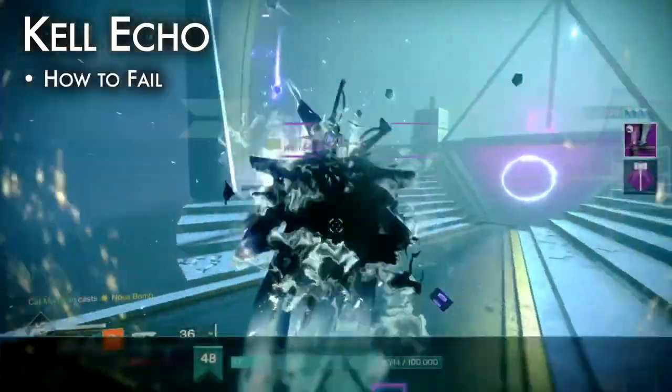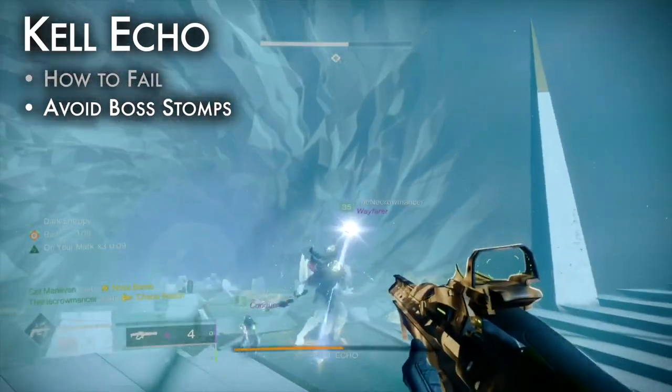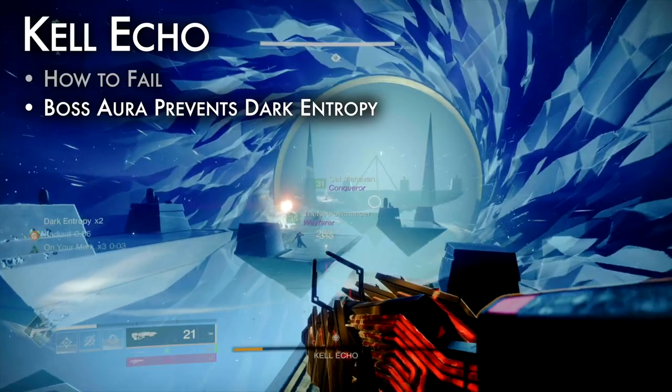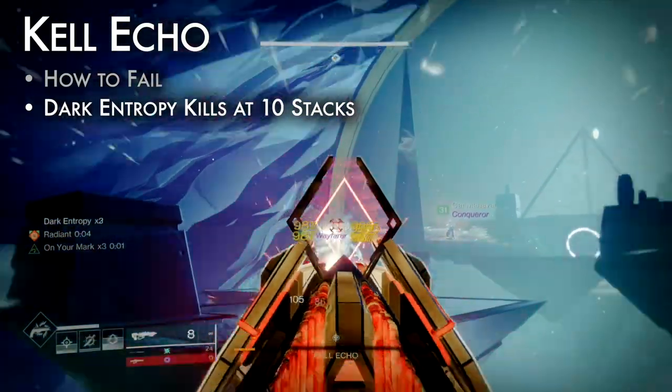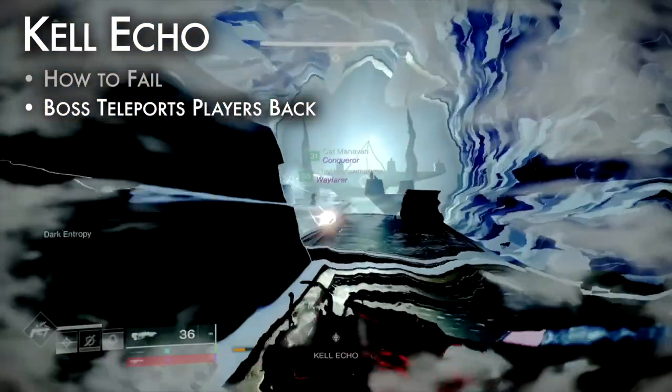How to fail: Scions reproduce fast — kill them faster. The boss likes to stomp you; don't get stomped. Glaives, swords, and concussive dampeners help prevent this. The boss has a visible aura — players outside the aura slowly gain stacks of dark entropy, dying at ten stacks. The boss's ranged attack teleports players to the beginning of the platform chase; dodge it or hide behind cover.